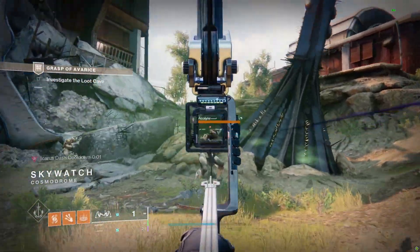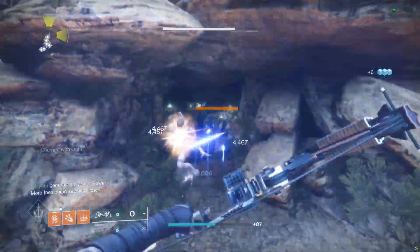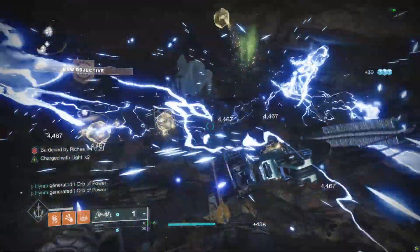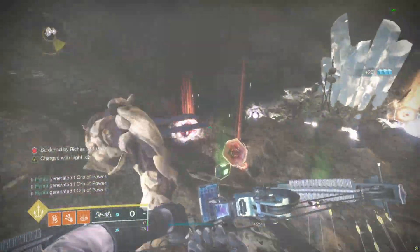I feel like Titan would be the hardest. As a Hunter, go invisible with Nightstalker. For the first encounter, I'm going to be using Trinity Ghoul so that I can add-clear pretty easily. You can also use Witherhorde if you prefer that. When the two wizards spawn, you can hear them outside of the cave — by then you should have enough engrams for the encounter to start.